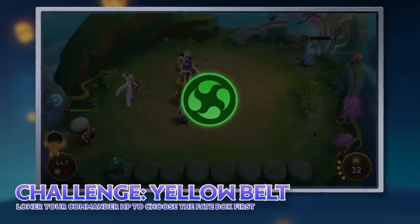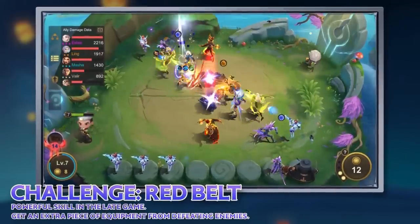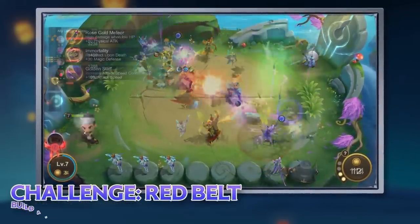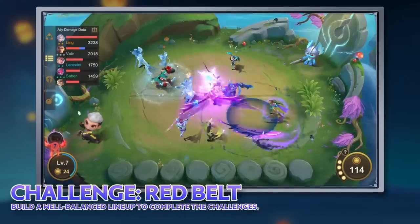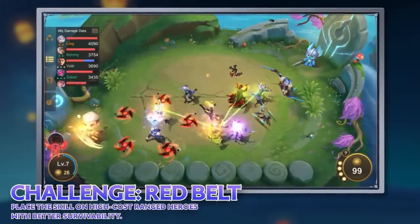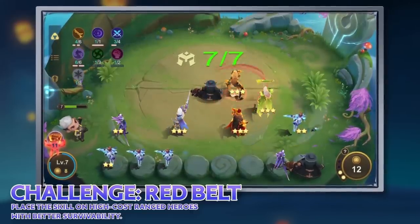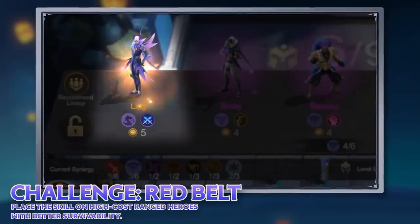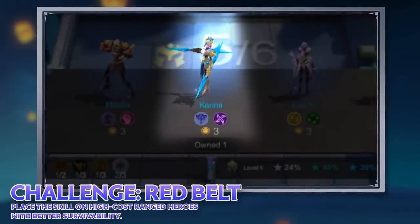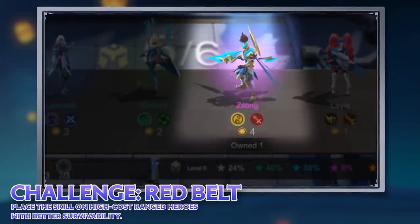This skill is strong for a mid- to late-game lineup with Mage or Elementalist heroes. The red belt skill can be very powerful in the late game because you get an extra piece of equipment from defeating enemies. However, it requires a well-balanced lineup to complete the challenge. We recommend placing this skill on high-cost ranged heroes with better survivability, or powerful melee heroes, such as Ling with the Worm Slayer Warrior Synergy, Karina with the Astro Power Synergy, Wanwan with the Archer Synergy, or Xilong with the Weapon Master Synergy.